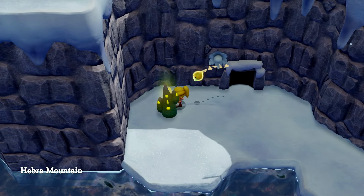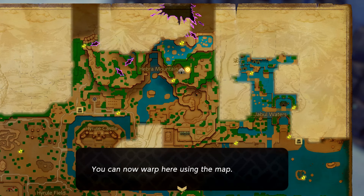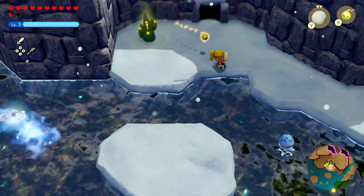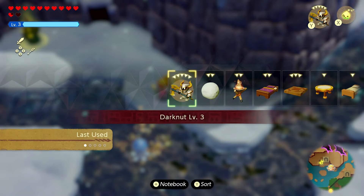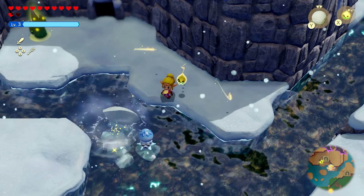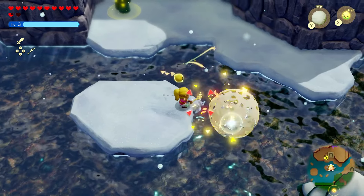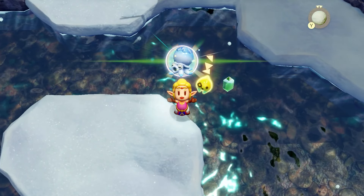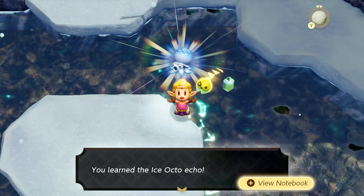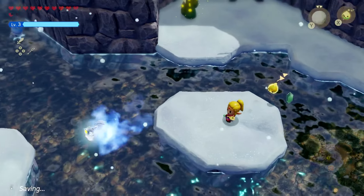We're getting farther into Hebra Mountain — grabbing a little checkpoint here. 'This waypoint has been recorded — you can now warp here using the map.' I sort of want to go back and explore more of the other spots, but first things first. There's an enemy over here — snowball attack! That worked pretty well. Don't go in the water — it's way too cold for that. I can keep hitting you with snowballs and eventually learn you. 'You learned the Ice Octo echo — this monster freezes foes with icy spit.'